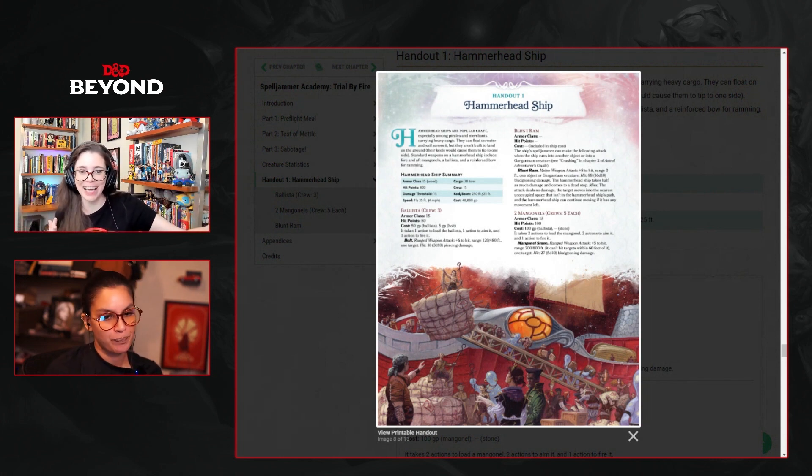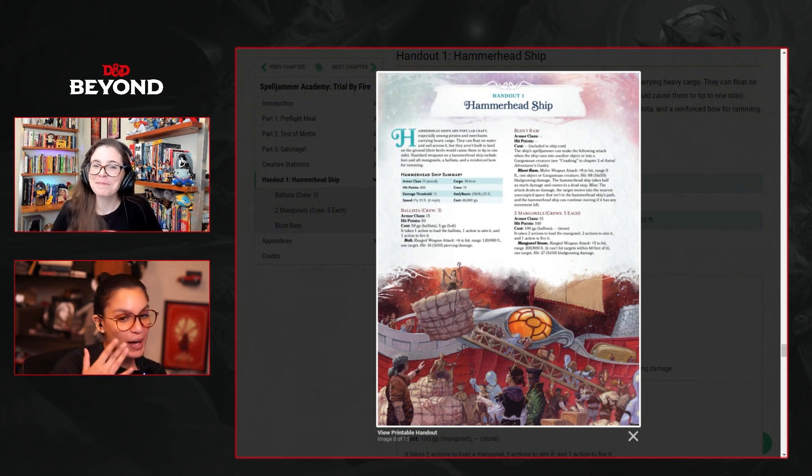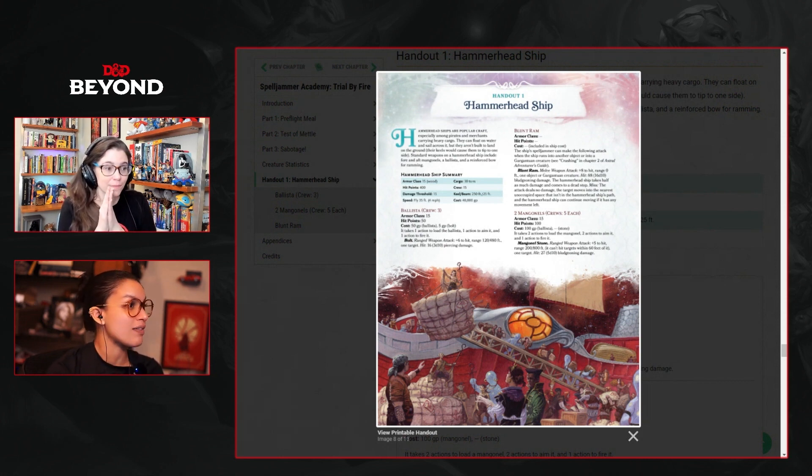Jasmine, thoughts on the hammerhead — and can you talk about how you decide who does what? Who does what should ultimately come down to the crew and where they think their skill lies. Some people are better in leadership positions; others are better manning a ballista or something like that. The important thing when establishing who goes where is making sure everyone has the same plan. When looking at the hammerhead, you have a ranged option and also a melee option, and it's really important that everyone be on the same page — are we going to ram and board, or fire at range?